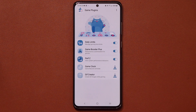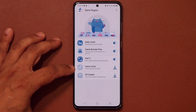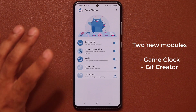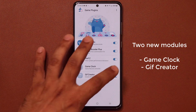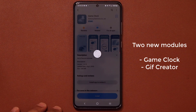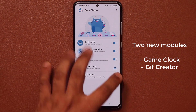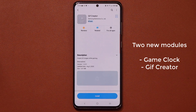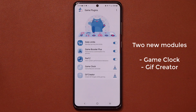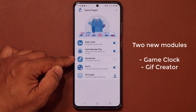After you update your game plugins, you're going to see two new modules at the bottom — one is going to say 'game clock' and the other one is going to say 'GIF creator.' You do have to download them individually. Tap on the first one, it takes you to the store, and you tap on install. Then go back and tap the download button on the GIF creator and also tap install. Once they're installed and downloaded, they'll appear right here activated.